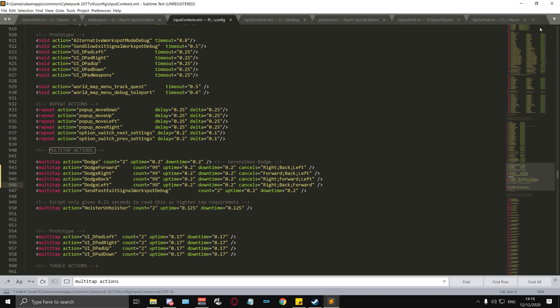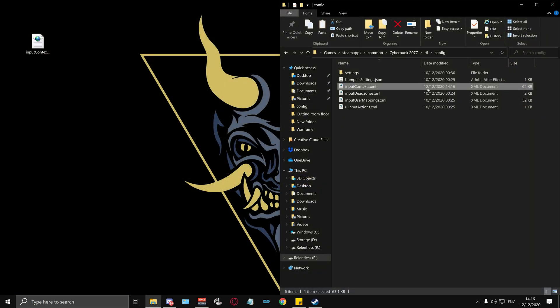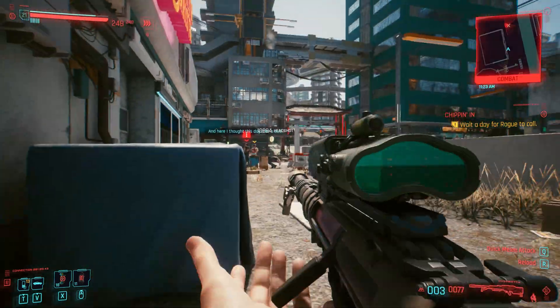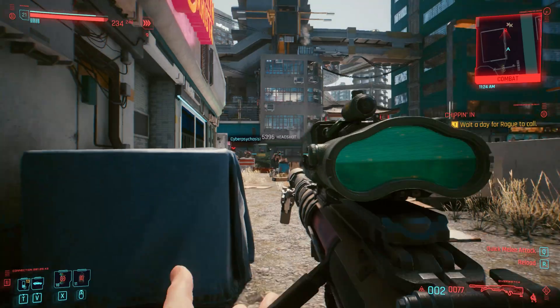There you go — no more double tapping movement keys for dodge within Cyberpunk 2077. It's worth noting that you can still use the dodge feature by double tapping the crouch button while moving in a direction, just so you know.